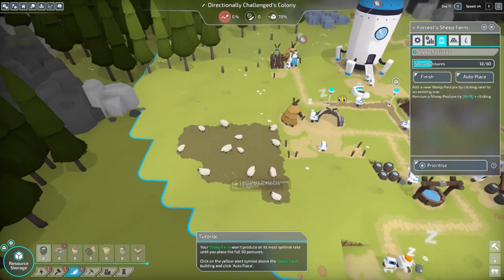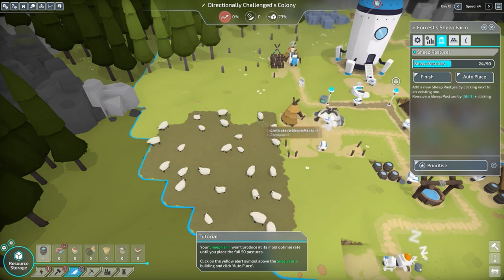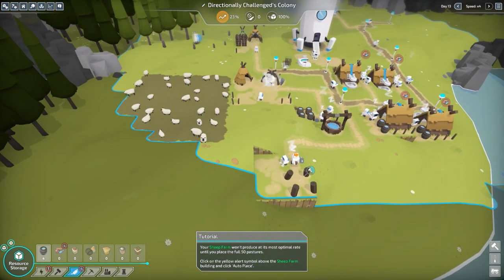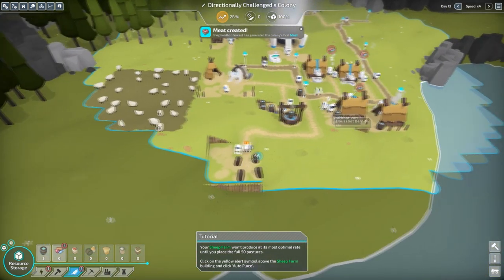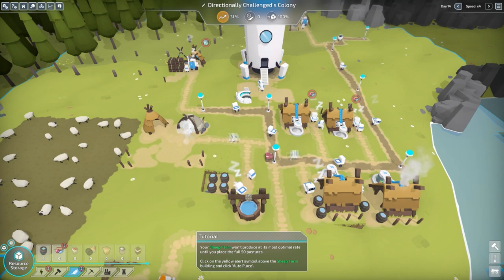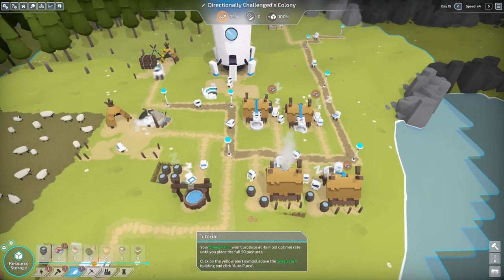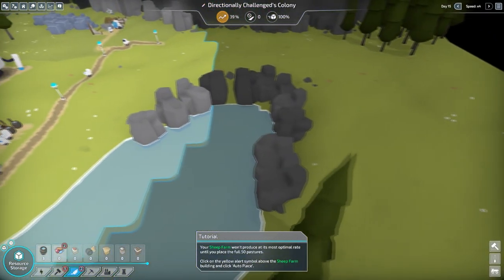I need sheep pastures — I could build a bunch of sheepies! Now I've got a bunch of sheep and we're gonna get mutton. The shepherd-bot has generated the colony's first meat. My colony is asleep because they have no meat. There's so much stuff over here — we can build a forestry over here. I need energy.